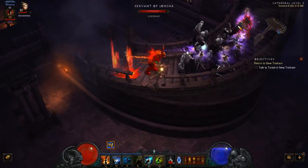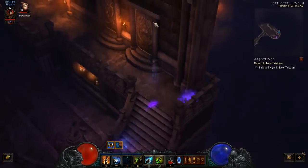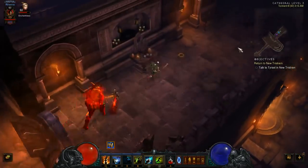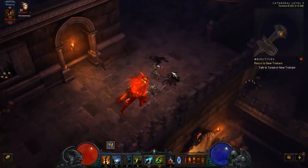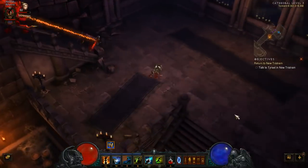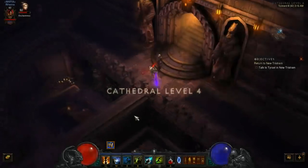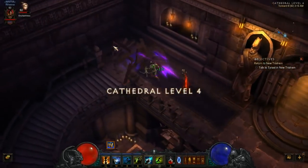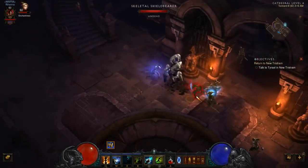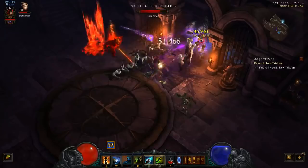We'll just Wrecking Crew them up and then drop some zombies. White mobs are pretty easy; the tricky stuff comes with elite and champion packs. We'll go down to Cathedral Level 4 here. Elite and champion packs that move around a lot or teleport are made much easier by running Well of Souls Spirit Barrage.